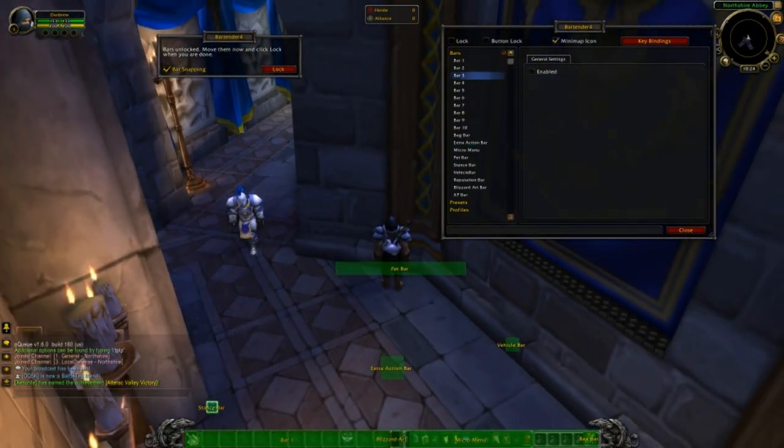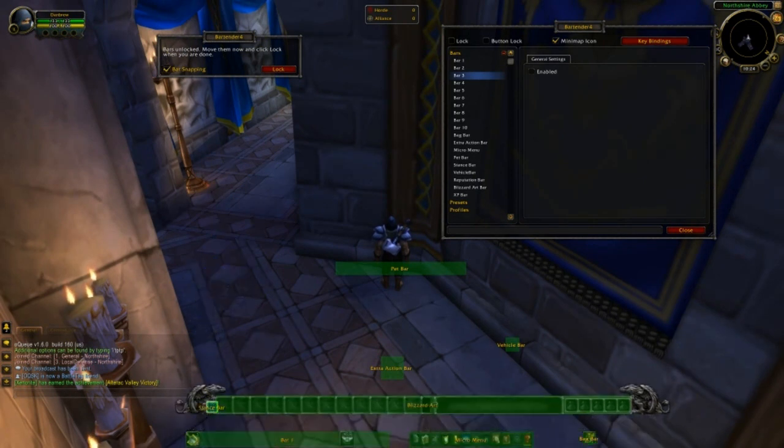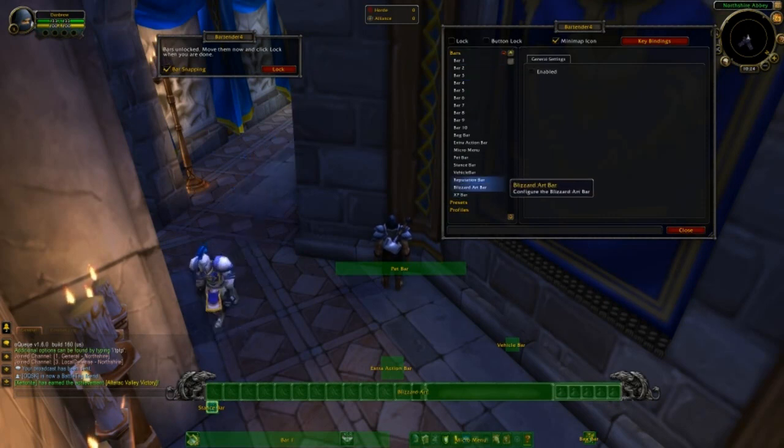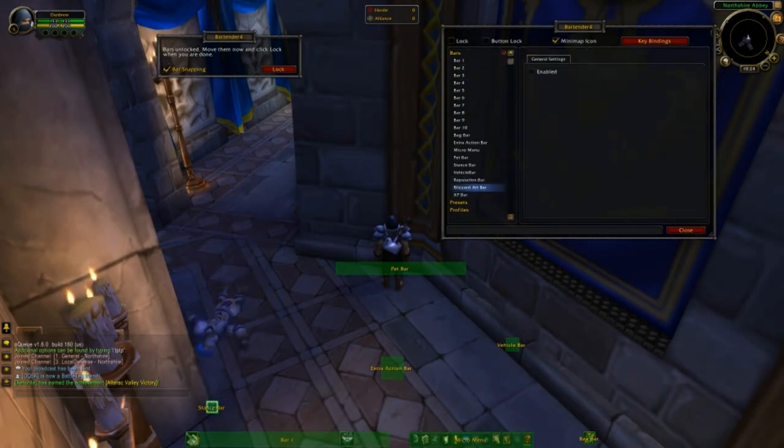So we've got our bar one, our micro menu and bag bar. Let's just separate everything. That's your Blizzard art bar - as you're going to be using Bartender, you're not really going to want that. So that's the Blizzard art bar down here, just disable it. There we go. So it's already taken up a lot less space.